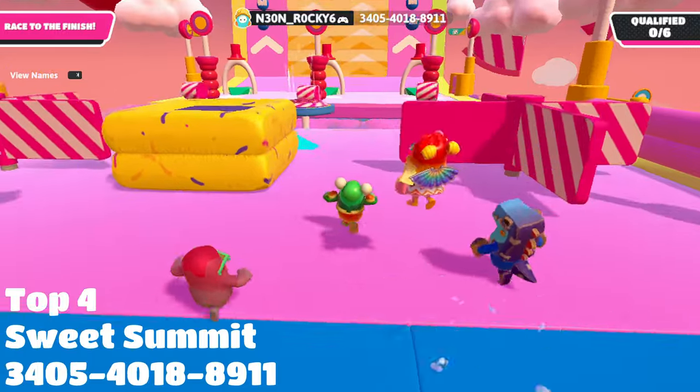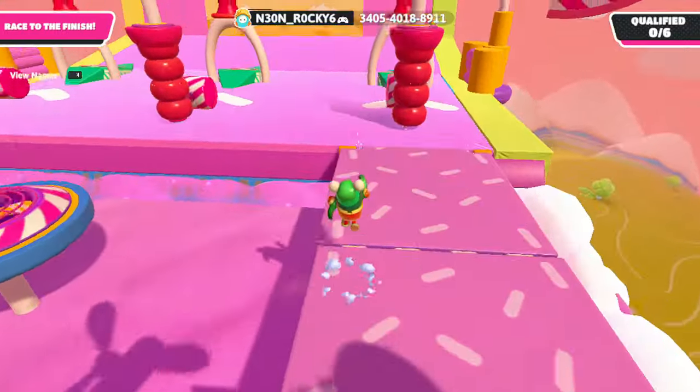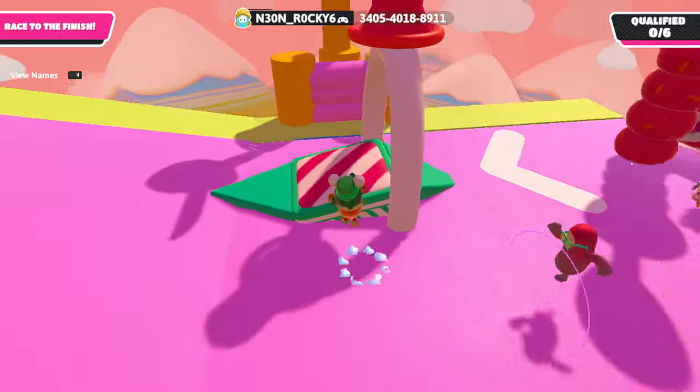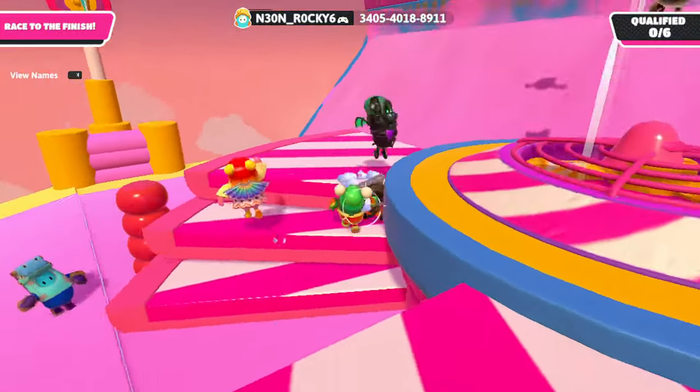A map called Sweet Summit is in 4th place. Personally, it reminds me of some kind of Candyland because of these drawbridges, as well as a large number of decorations. It also looks like the author made these rotating steps the main obstacle on his candy maps.